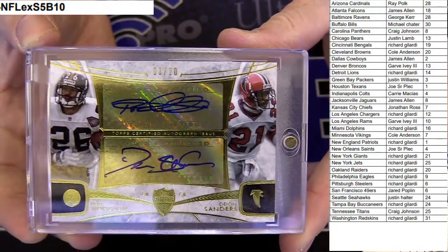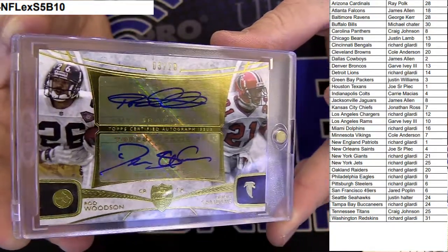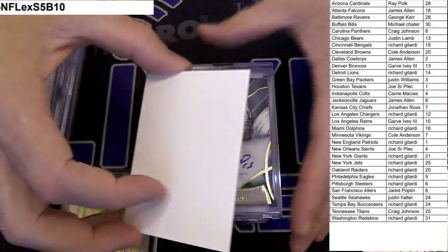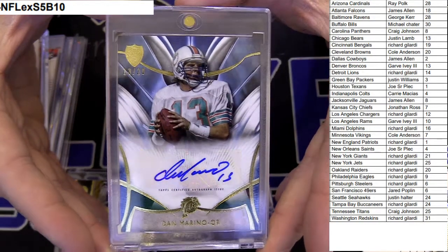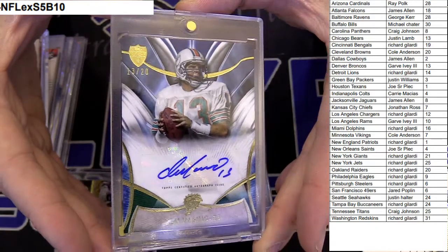Three out of 20. Richard G and James Allen on the board here, fellas, for the dual. Next up, we got a Supreme auto — Dan Marino, numbered to 20. Richard G, got you another one, buddy. A little Marino action.